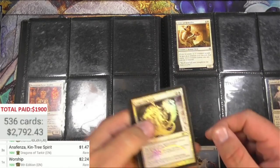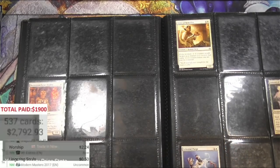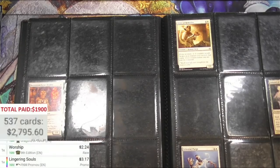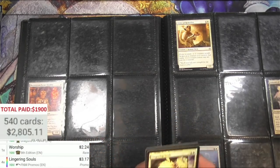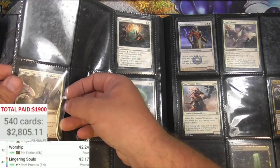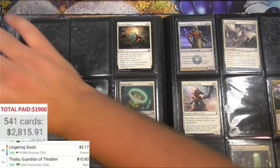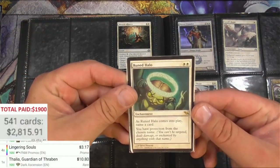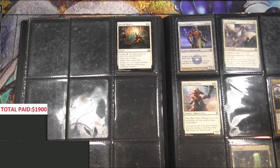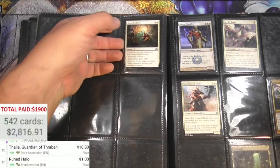Lingering Souls — speed, the Game Day promo or something? Nope, it's going to be Friday Night Magic promo — $3.19. Four of those. There's the good Thalia — very nice, 10 bucks. And a Ruined Halo — reprinted down to nothing, the original's still a buck. Let's see. I'll take the Blessed Alliance — I'm not sure, it's okay but it's not that great. Take it off. Mirran Crusader — one here, another promo version, buy-box promo, $4.49.